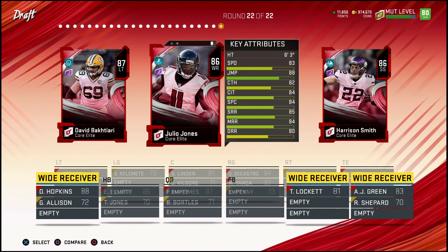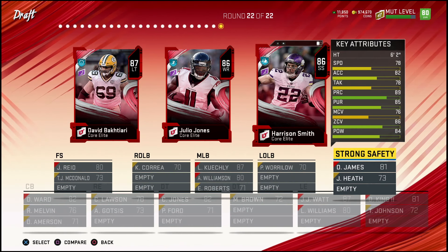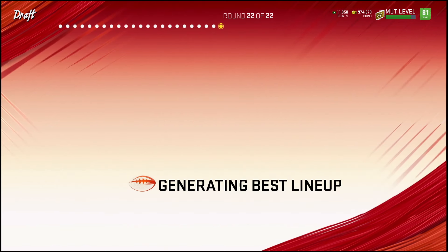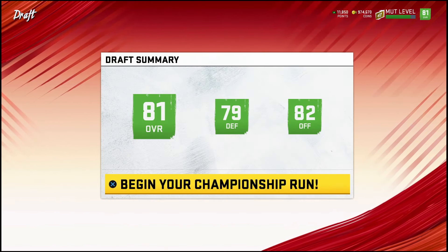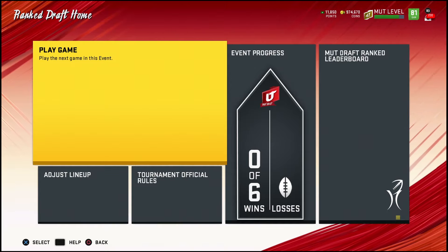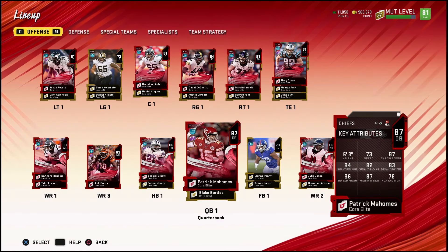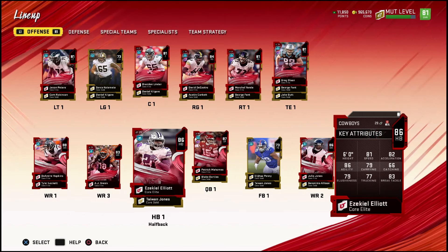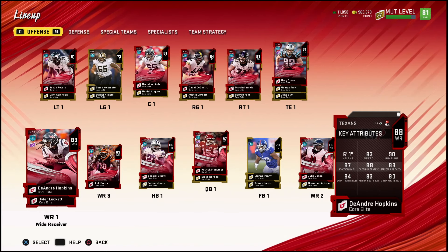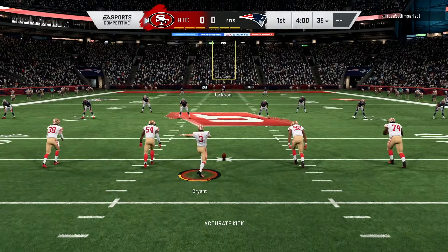Round 22 — Julio Jones or Harrison Smith. I don't really need Harrison Smith, but you've gotta get Julio, right? Let's do Julio. So we've got Julio: 81 overall team, 82 offense, 79 defense. Let's begin this championship run. Overall I think it's a pretty good team — that's the squad. The lineup is looking good. Looking forward to my first opponent. Mahomes at QB, this offense is stacked: Julio, Hopkins, Patrick Mahomes — good running back too. We're looking good.